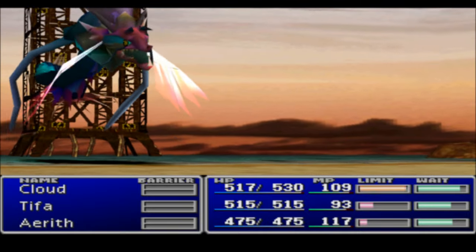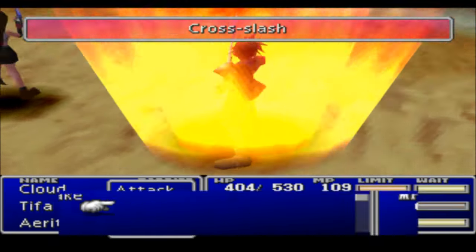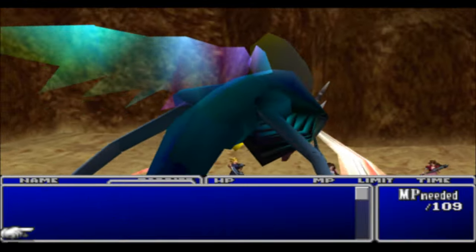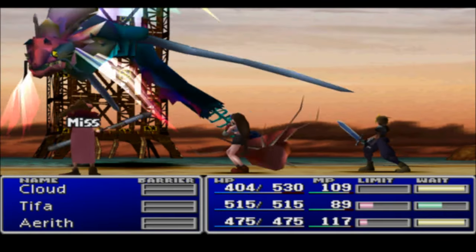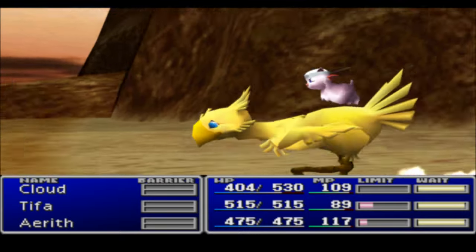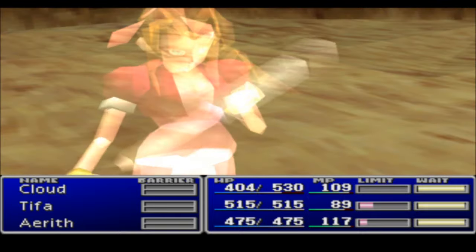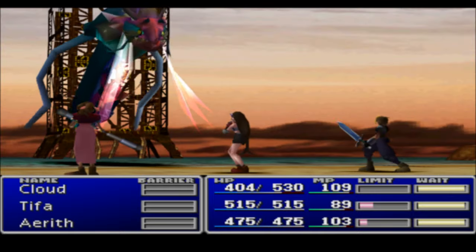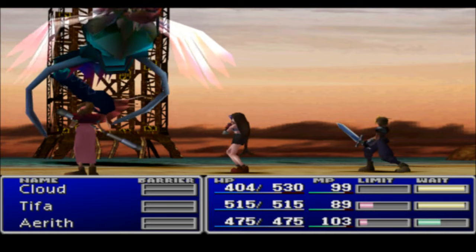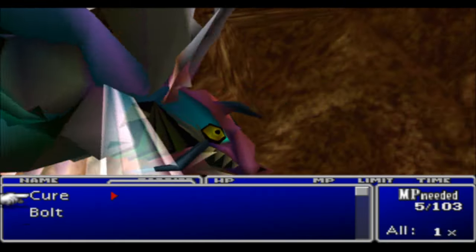This boss isn't really too tough either, but there are a couple of strong attacks you should be wary of. We already have a limit break, so we'll use Cross Slash right now to hopefully paralyze him. He's weak against Ice. I'll use Kjata as well — that's our first summon. Death Blow does a solid amount of damage and also has a good chance of paralyzing the enemy. I use Flamethrower a lot with Cloud — gets over 200 damage every turn.